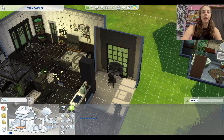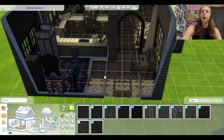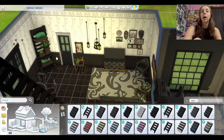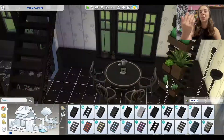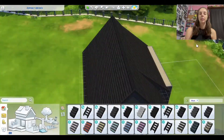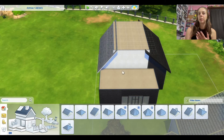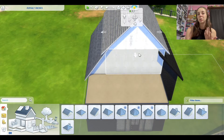I wanted to do the trees more as like a privacy thing — kind of like the house is hidden. You don't really know much about the person that lives here, because everything is blocked off. You can't really see into the house at all. I feel like I wanted to do that to play into the theme — they're a spellcaster. I keep wanting to say witch, but they're called spellcasters in the game.